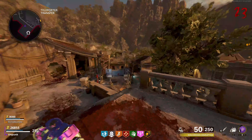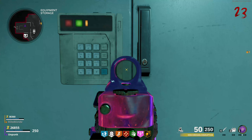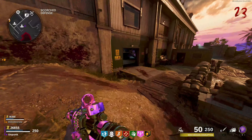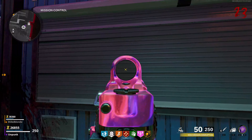What's up everybody, this is Unpunk coming at you with a brand new video going through all of the known easter egg steps and leads we have for the Firebase Z easter egg quest, which will be unlocking at 10 a.m. Pacific Standard Time tomorrow, Friday February 5th.